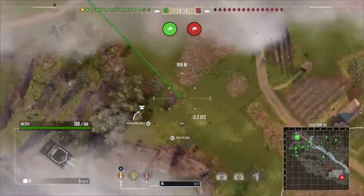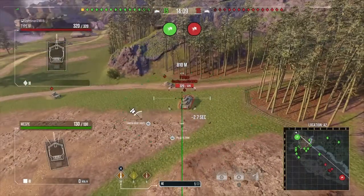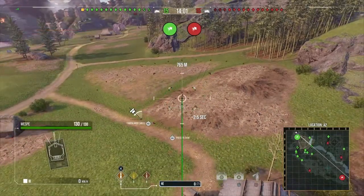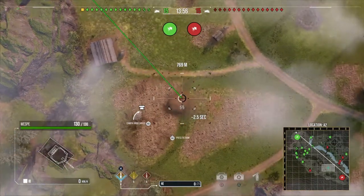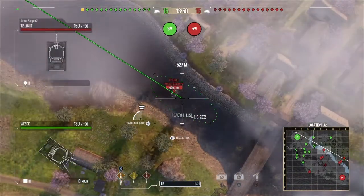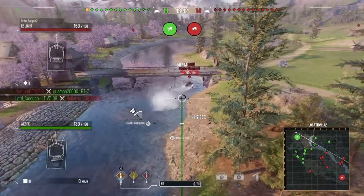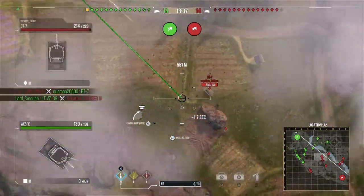I spot an enemy heavy tank and wait for my aim to settle in, trying to get a shot on him. I fire my first shot — it doesn't hit him. So I swing my aim over and spot a light tank, try to lead the shot, and fire. Yeah, this game didn't seem like it was going to go well.